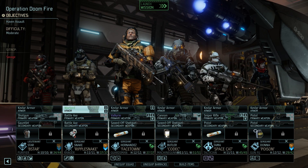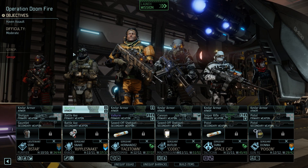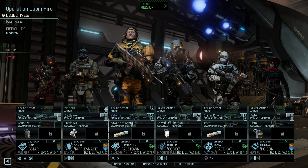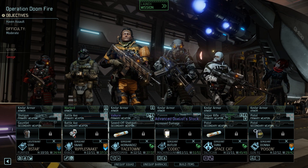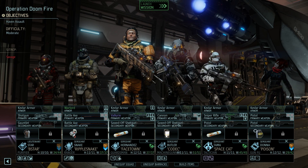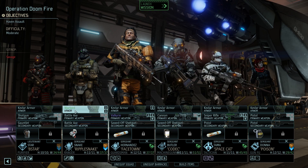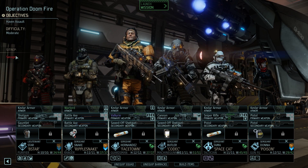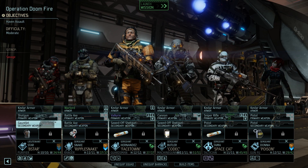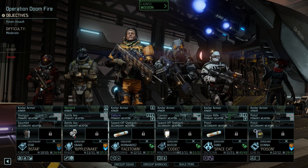Hello and welcome back to XCOM 2, Operation Doomfire — a haven assault featuring the Savage Beast enemies, which should be absolutely magnificent. The team is set up with Face Down leading the way, equipped with his Valkyrie assault rifle. The Valkyrie comes with increased damage versus one enemy and rapid fire hollow targeting rounds.